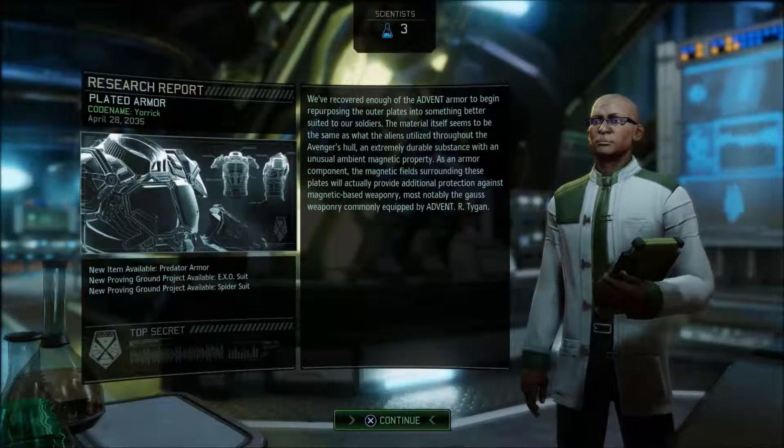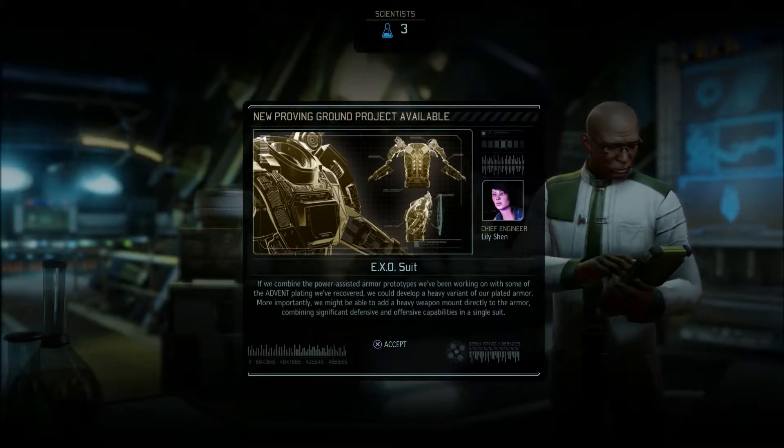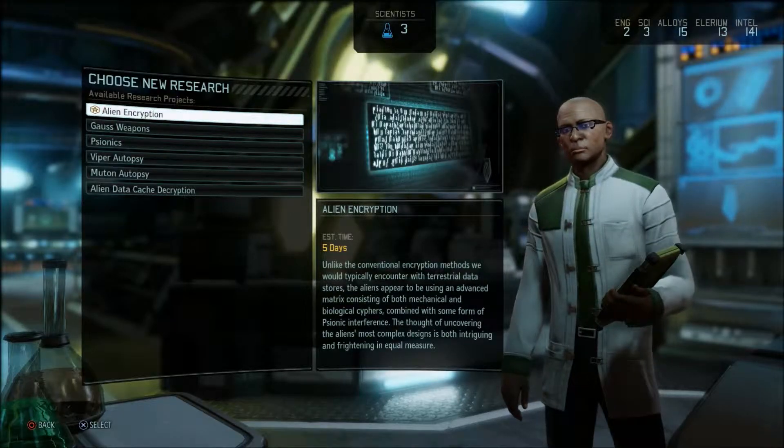In XCOM 2 there are actually three areas of gameplay. The first part is managing the mobile base, which is called the Avenger. The Avenger is a repurposed alien spacecraft which you use as your main base of operations.